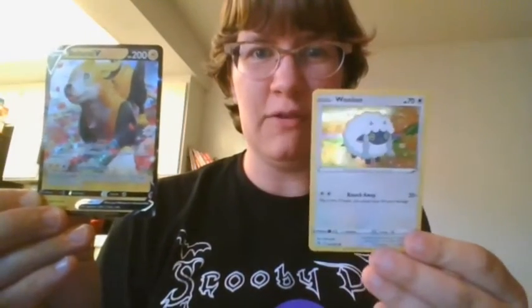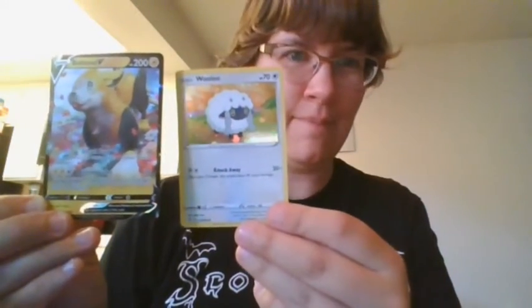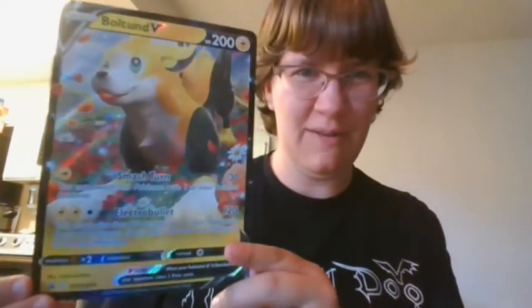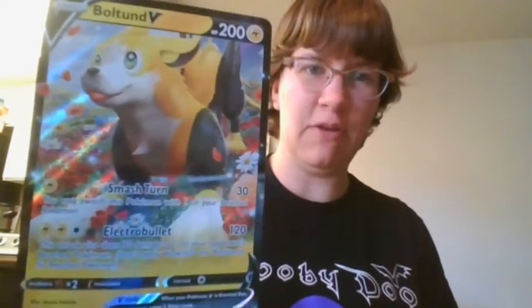I'm trying to get used to this because I forget it does reverse here. So if I wanted to go right as I'm looking at it, I need to move left and vice versa. Hopefully that was enough time to get the prices for those, and also to show you the jumbo version of Bolton. Wooloo doesn't get one, apparently. As for why they're paired together, I assume it's because Bolton is essentially a sheepdog, though it certainly doesn't look like any sheepdog you've probably seen. But the herding part probably doesn't matter on the breed as much, so long as they can be taught — and there are a lot of smart doggies out there.